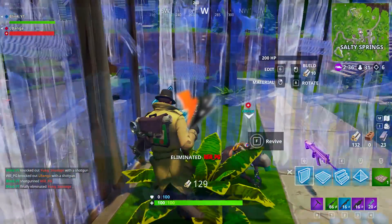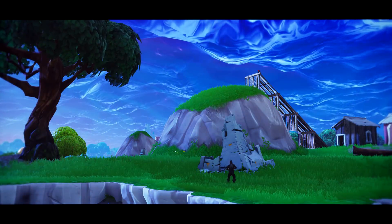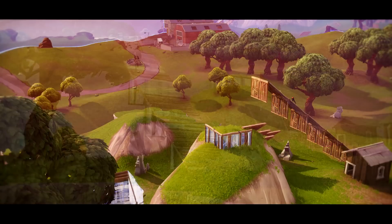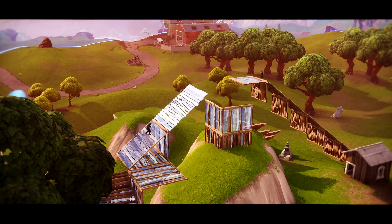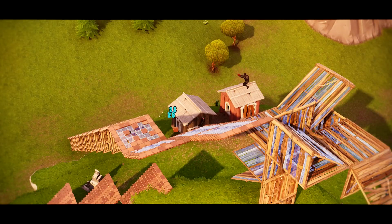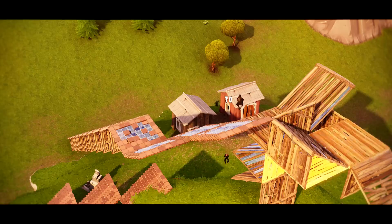Let's get to this guide. In this first example I'll explain the right times to pressure your opponents as you're building off. We built off for the high ground and I was able to get above my opponent and jumped onto his platform to get a stronger pump shot into him. Got off 3 shots as he fell off the platform resulting in a knock.